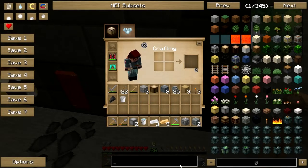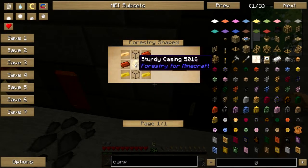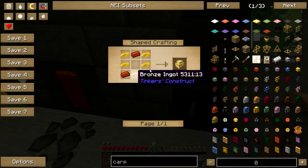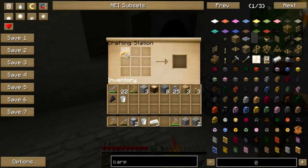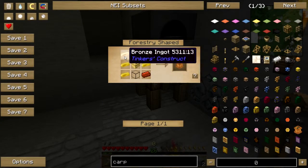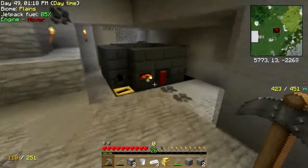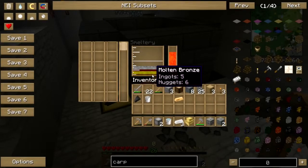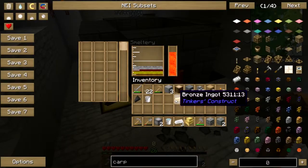Let me refresh my memory on the carpenter recipe. It better not run off RF, I swear. Okay so it's eight bronze arranged like so. Sturdy casing, plus two glass and six more bronze. I have five... wait, I have five and one in my hand.